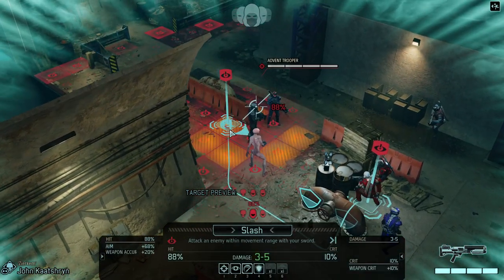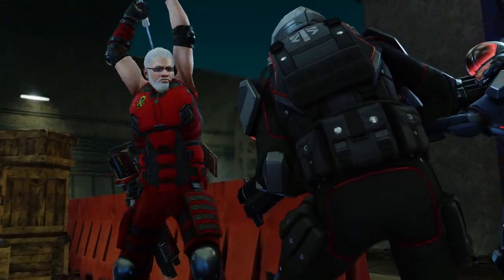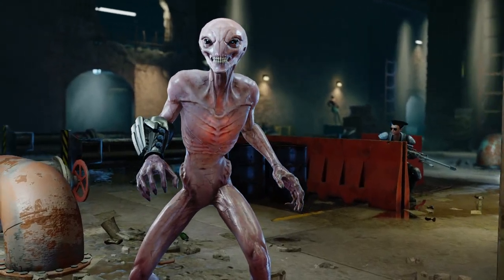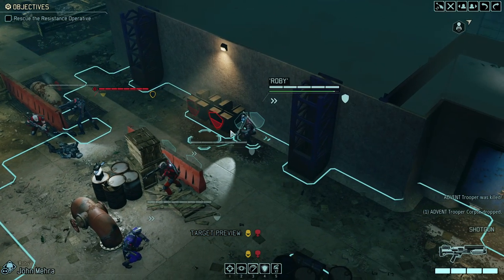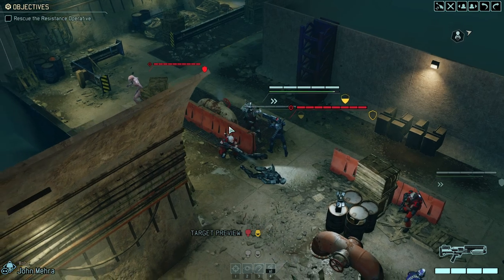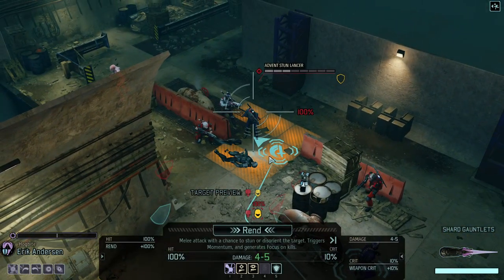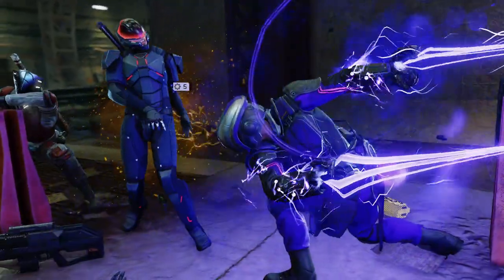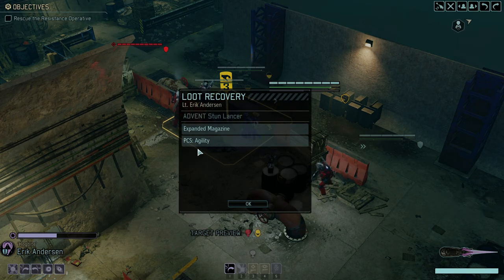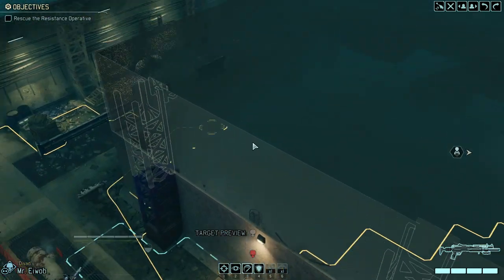Let's start with killing an Advent Trooper. There we go, good job. Roby continues with the onslaught — nice, very good. Hawkbite definitely needs some focus. That's plus one focus. Expanded magazine is worthless for us; agility on the other hand is actually quite helpful.